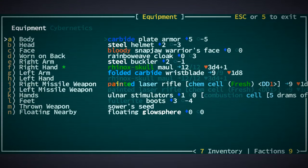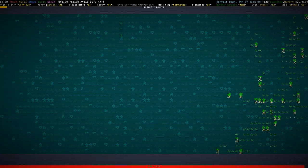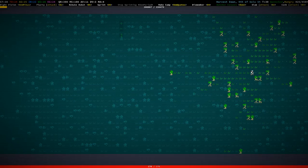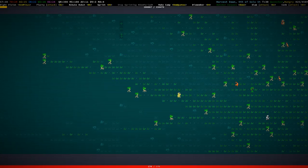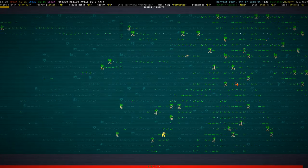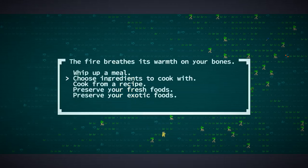Let me see equipment — we have the penetration of the Rhinox skull maul on maximum right now. So we definitely need to find some good data disks for that. I would want counter-weighted, something that increases damage on these items. I'm famished again — let's cook.